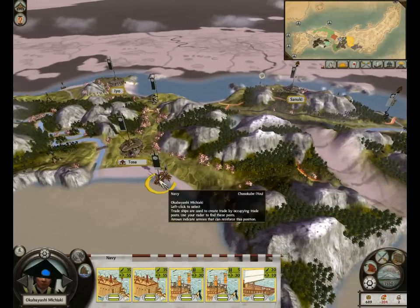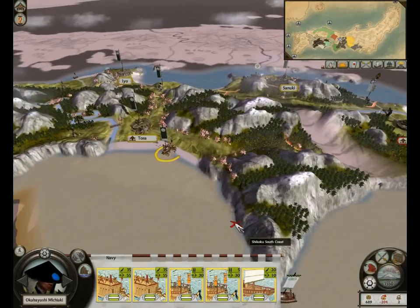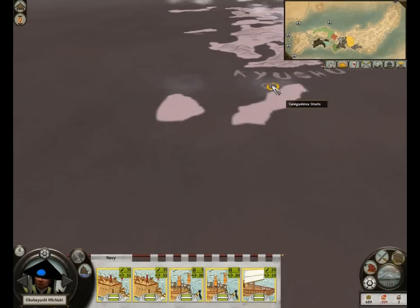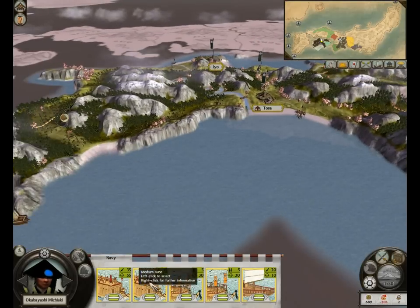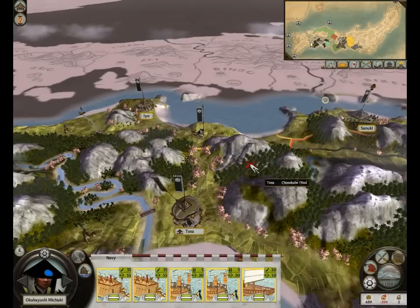How? With negative income? Well, I have negative income but I still have some money. Oh, I already have a trade ship. Well then, I'm gonna start moving it to the nearest trade port. I'd send some support with it. I am — I'm sending four warships with it. I have a feeling the trade port's already gonna be taken, so I might need to take drastic measures.